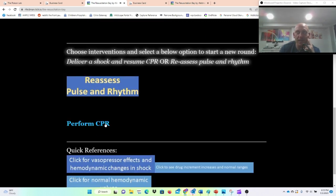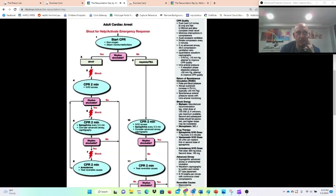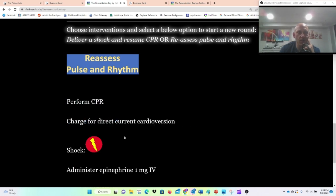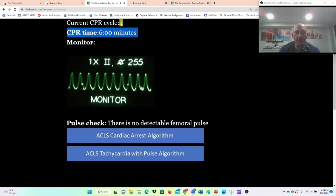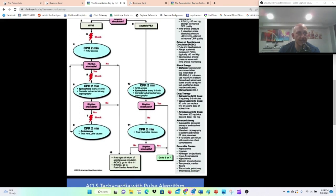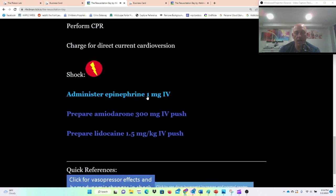Let's do a milligram of epinephrine now, as the cardiac arrhythmia algorithm would recommend — epi every three to five minutes after two shocks. I'm performing CPR, giving epi, charging, shocking, and immediately resuming CPR. Now on cycle four, still no pulse, still wide complex tachycardia. We're going to do some amiodarone as the next step. I'm going to prepare amiodarone 300 mg and give it. We could do lidocaine as well, but I'm more of an amiodarone fan for out-of-hospital.